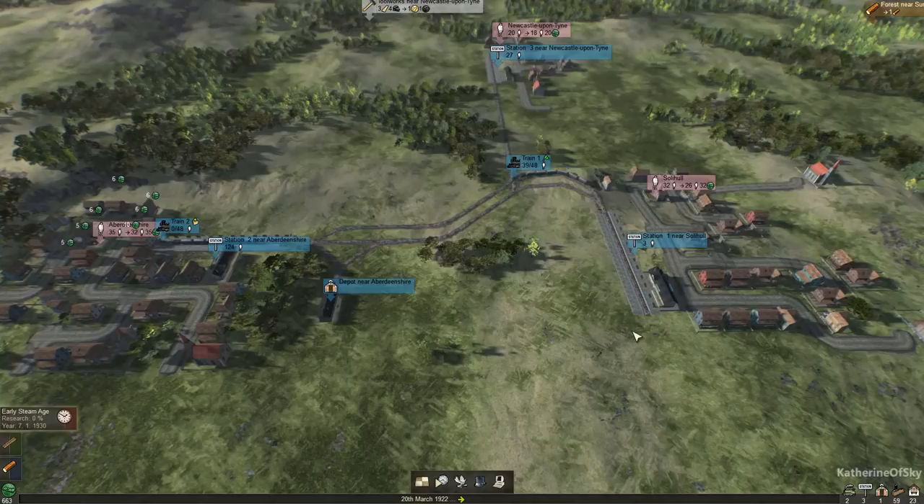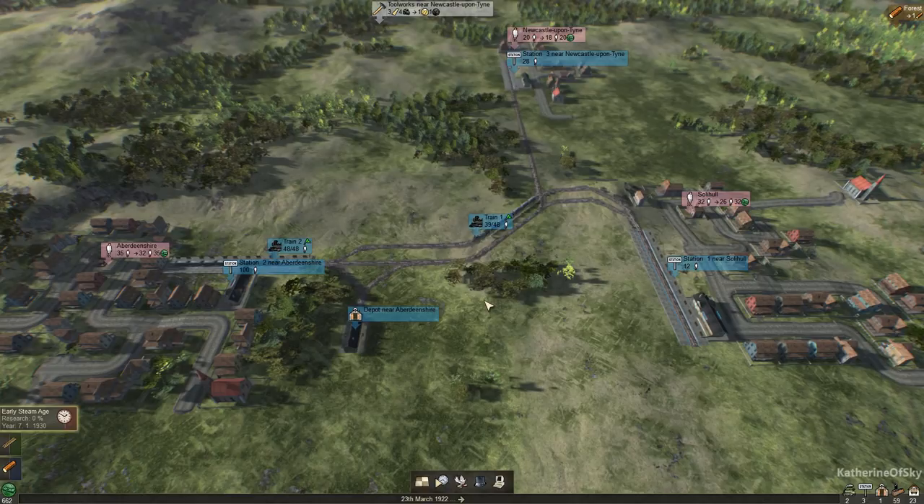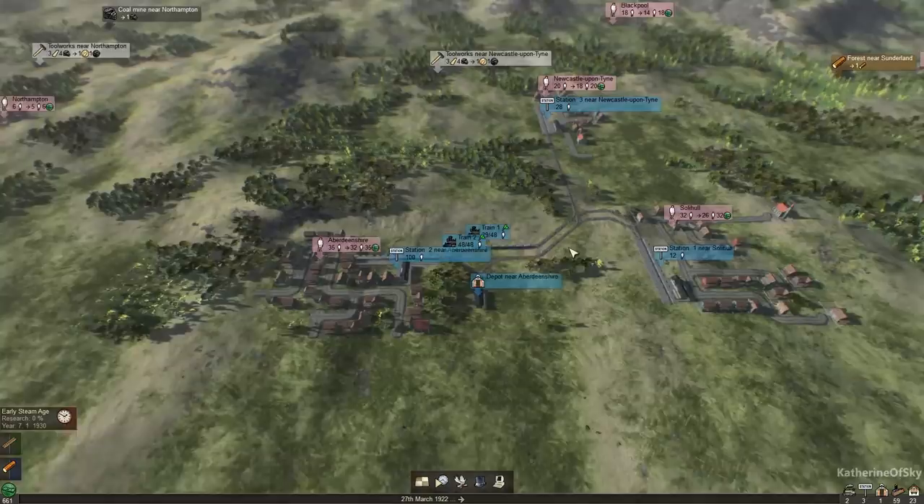Greetings and welcome back to Machine Key. I'm Catherine of Skye and I'm pleased to come back to the game. In the last episode we created a very vibrant train network, even though it's a little bit small, but we're going to get to the complications soon. This passenger train network right now is going to give us the money we need to expand our network so we can get other materials and move forward.